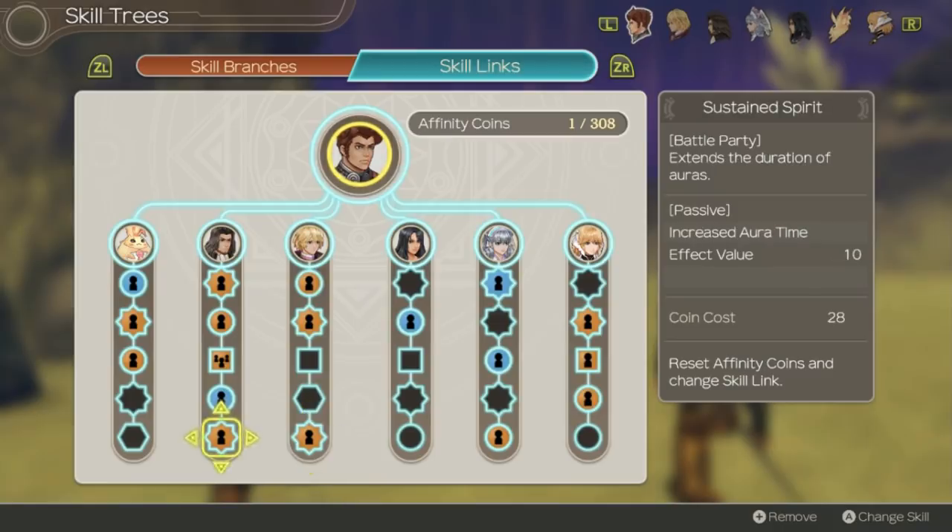Sustained Spirit is an amazing skill I recommend having linked at all times, especially if you plan to use Berserker. It increases all aura effect time by 10 seconds — that's what allows Ryne to have 100% uptime on Berserker. Equipment Expert reduces the weight of Ryne's equipment by 10, which directly correlates to agility, essentially giving you an extra 10 agility. Warrior's Ambitious increases tension at the start of battle after a successful start affinity. Max tension gives great benefits like crit rate and all that, so this is a good skill to have.